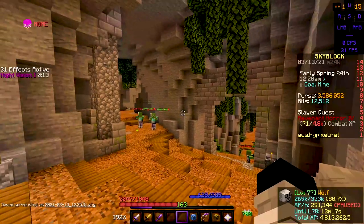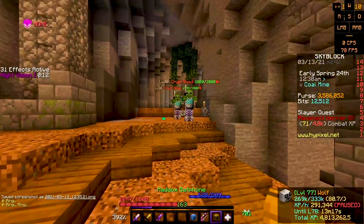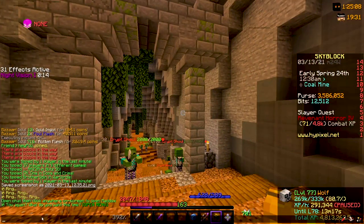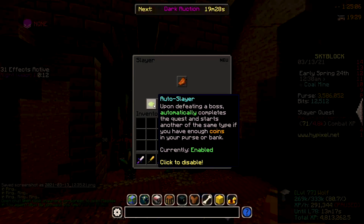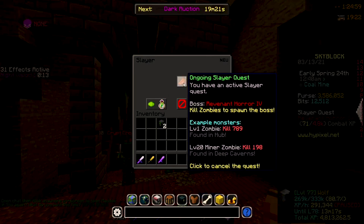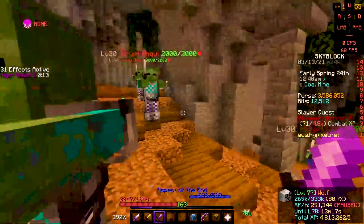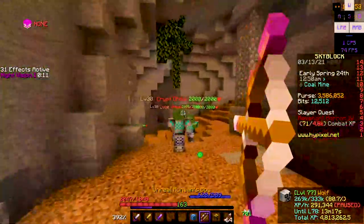You're probably going to want Slayer Level 6 in all Slayers, for a very specific reason. If you go to the Bat Phone, there's a thing called Auto Slayer. If you have enough coins in your purse and you have it on, then it automatically starts the last Slayer you did. It's very nice so you don't have to call Maddox every single time you want to do a Slayer.